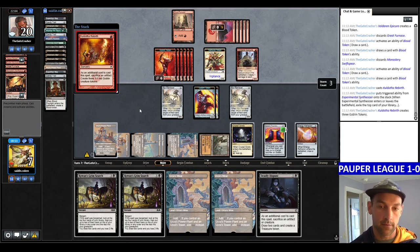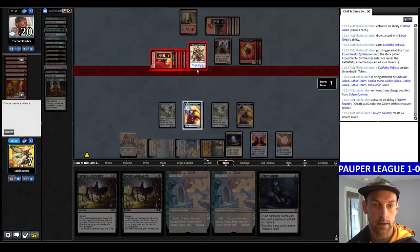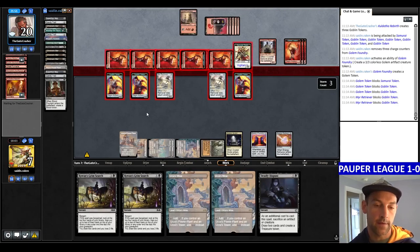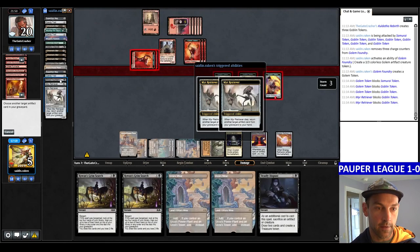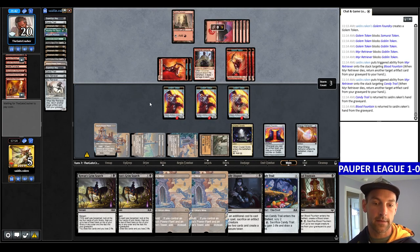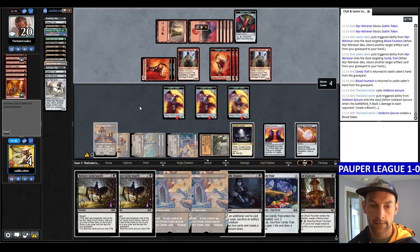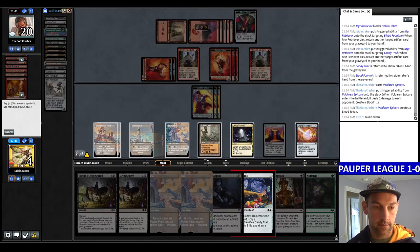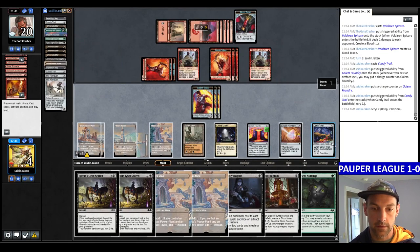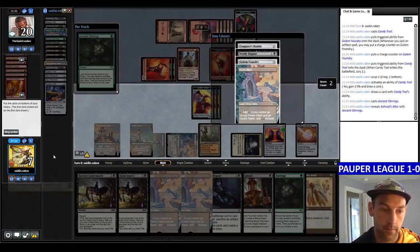Block everything — they get in with two creatures. Get back Candy Trail and Blood Fountain. We are super grinding them right now. Blood Fountain, get back Candy Trail. We're at five, one card in hand — not dead to Fireblast. They play Epicure, now we have four life — actually dead to Fireblast now, but they don't have it. Lucky us. Play Candy Trail, if I find the Altar we win. Bottom both, draw a card for green. Looking for Altar exactly. Ancient Stirrings — find it! So we win the game. Any order — play the Altar.